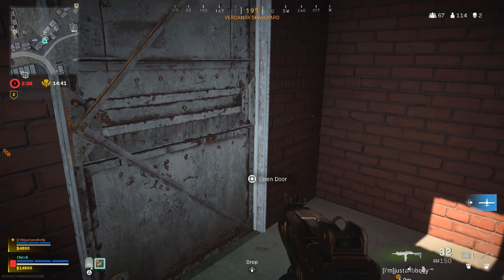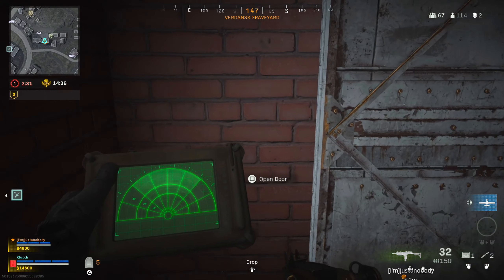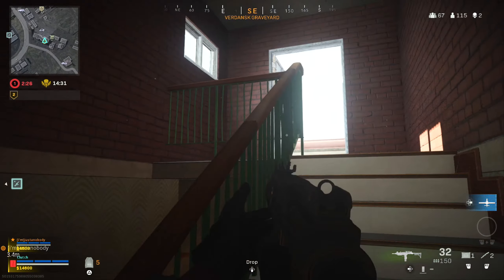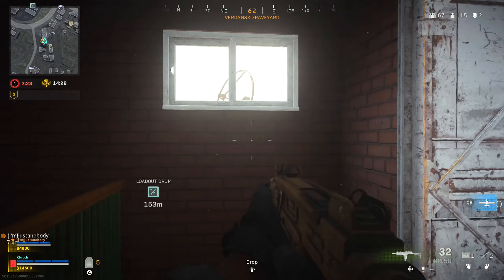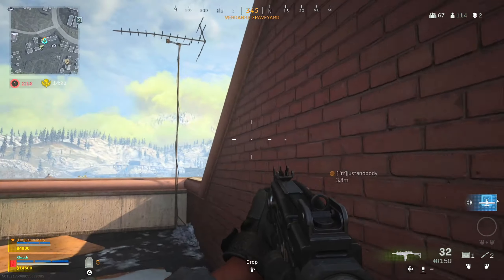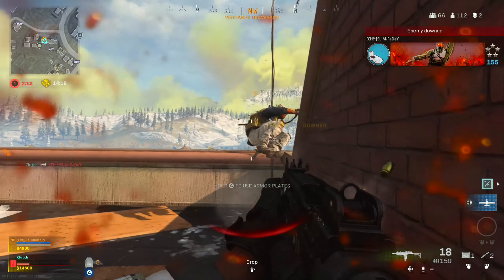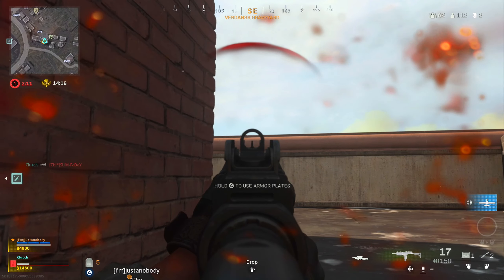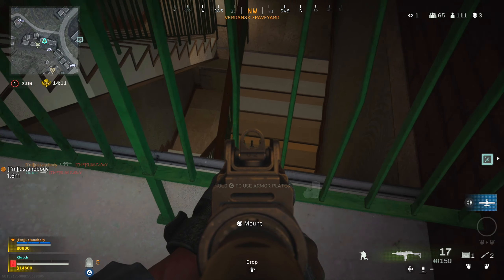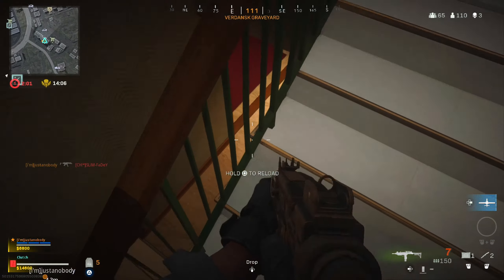They're both right here. What's the move? All right, punch the door — there's one guy right here. They're both up top. They're behind us. Where's the other one? He's coming up the stairs. He just ran to the left.